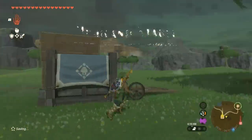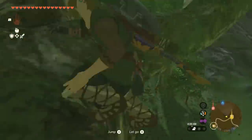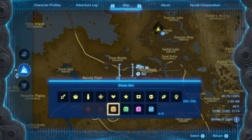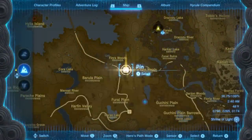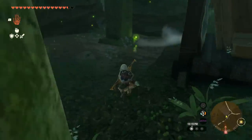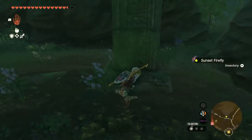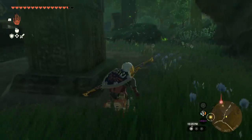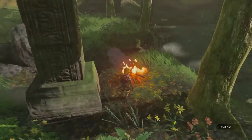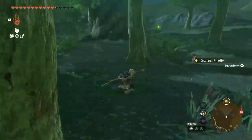Follow the sound of the flute and you'll find Piper in a nearby tree. Piper asks you to collect 10 fireflies for him so he can impress a girl he likes. At nighttime, head to the Finra Woods, which is just north of the stable. Crouch and walk towards the little green fireflies and try to collect them. Most are just decoration, but the slightly larger and brighter ones are fireflies you can actually collect. This might be a bit tedious, and you might have to start a fire and skip forward to nighttime again, but eventually you will come across the 10 fireflies that Piper needs.